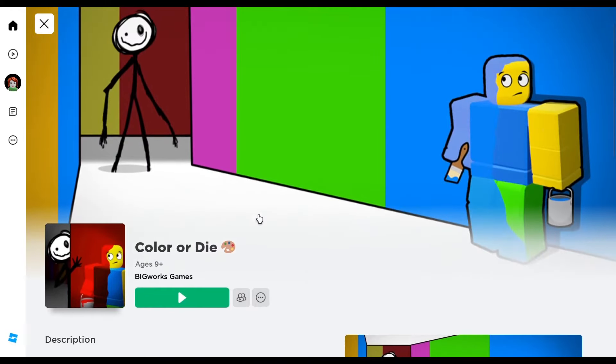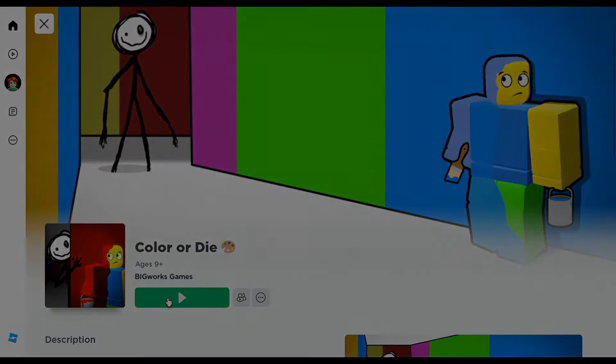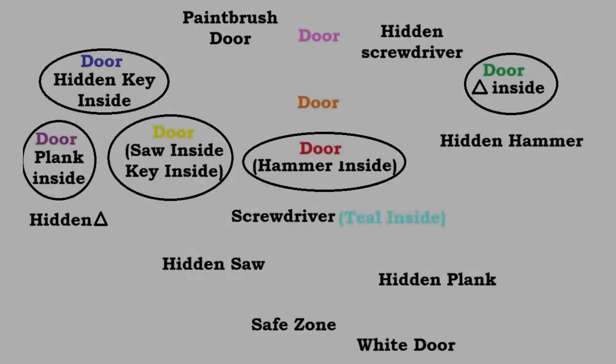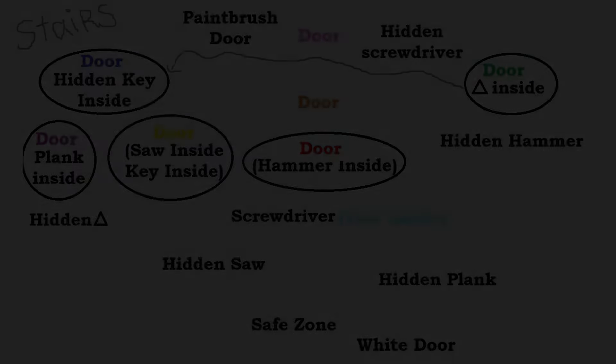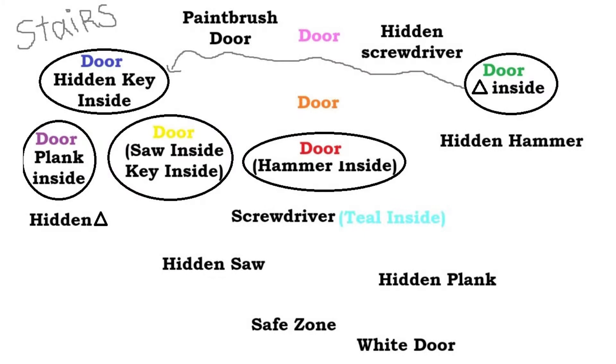I made a little map of chapter 1 — let's take a look at it first. I marked the doors and the hidden areas of chapter 1 on this map. This is the way I will be going from the green door to the blue door in chapter 1. So let's get in the game!